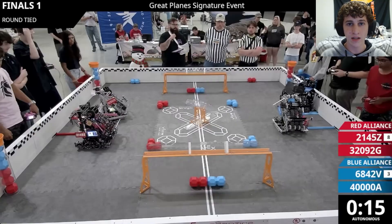Jumping into this match, on the Red Alliance we have Team 2145Z starting on the right and their alliance 32092G starting on the left. On the Blue Alliance we have 40000A starting on the right and their alliance 6842V starting on the left.